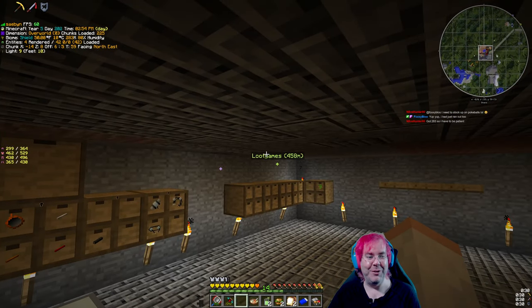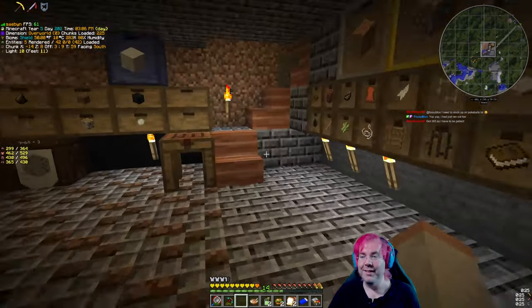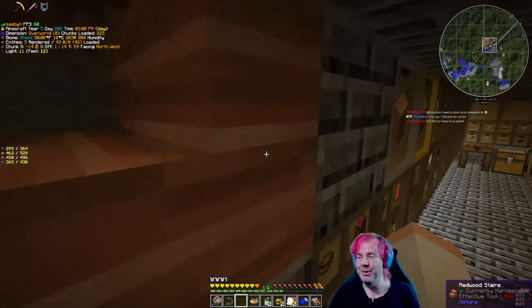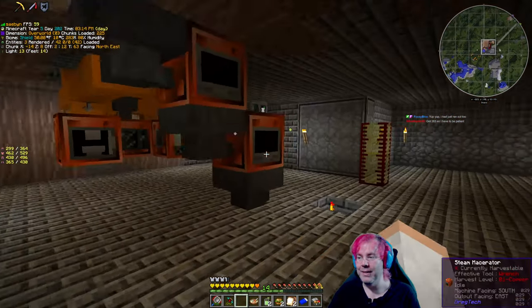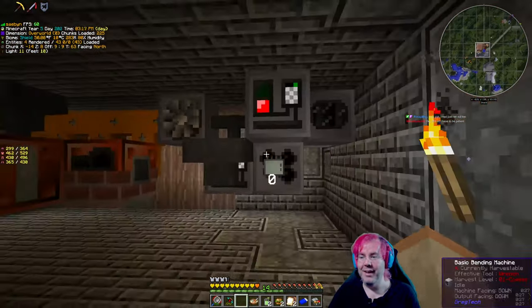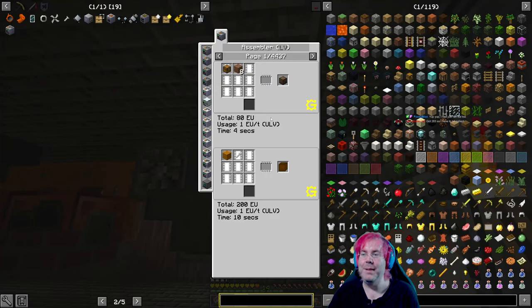I just saw something — it reminded me of a whole thing that we can do today. I discovered something interesting when I was going through the wiki over the last week. But first, let's look at the assembly machine — the assembler, whatever it's called. So we put this down, and here it is. There are so many recipes — 4,400 pages of things we could make, because it's basically anything you can craft.